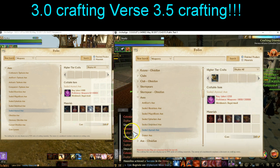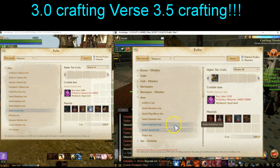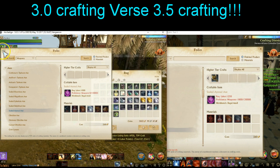Nothing has changed with the weapon scroll — the cost stays the same at 260 gold. It does require a little more labor now: 1,250 versus 1,000.